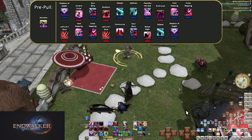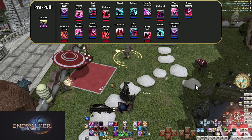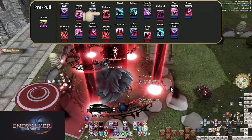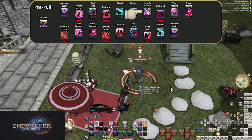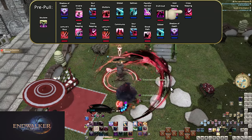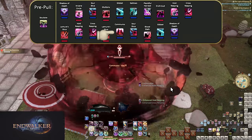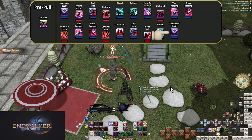Karaoke opener at speed: Shadow of Death, Arcane Circle, Soul Slice, Gluttony, Gibbet, Gallows, Plentiful Harvest, Enshroud, Void Reaping, Cross Reaping, Lemure's Slice, Void Reaping, Cross Reaping, Lemure's Slice, Communio, Soul Slice, Bloodstalk, Gibbet, Shadow of Death.